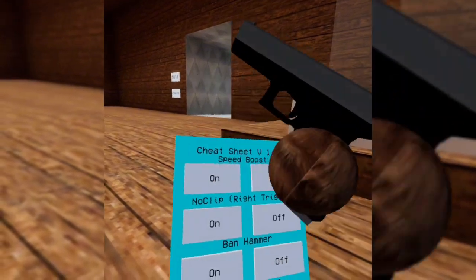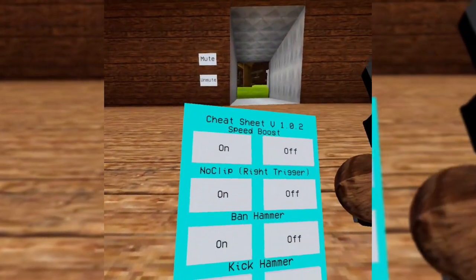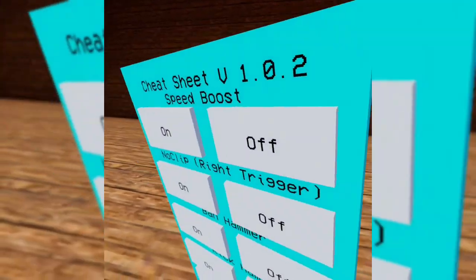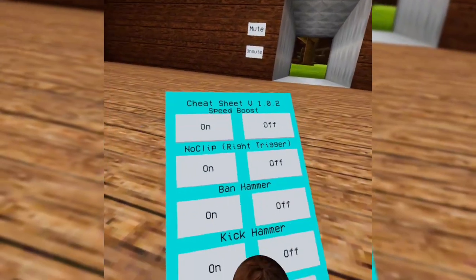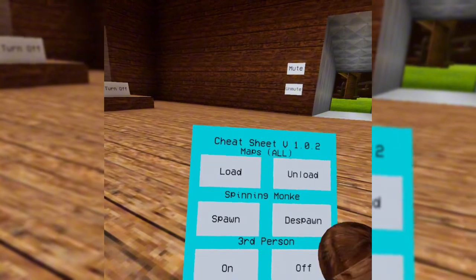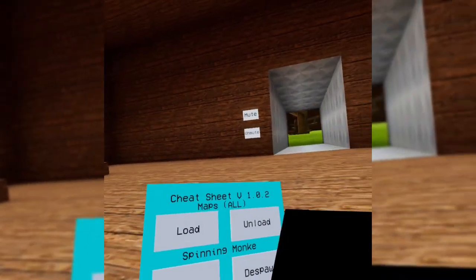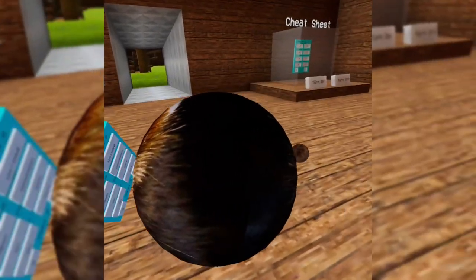There are two pages of mod menu. The first mod is speed boost, next is no clip on right trigger. Next is the ban hammer, kick hammer. The next one I'm not going to do because I'm going to show you the maps later and it's kind of buggy.